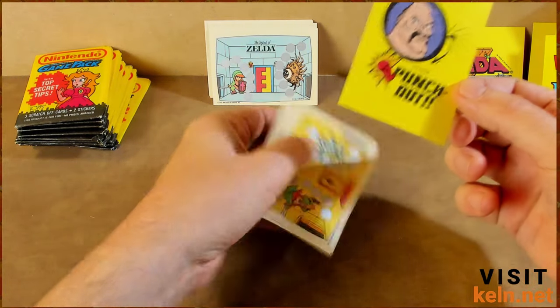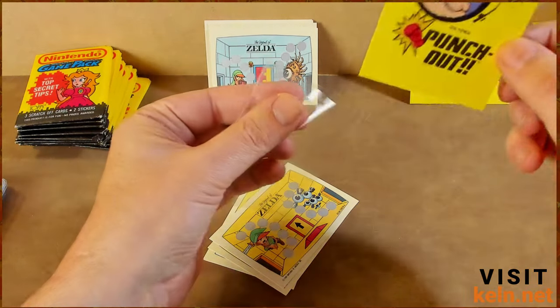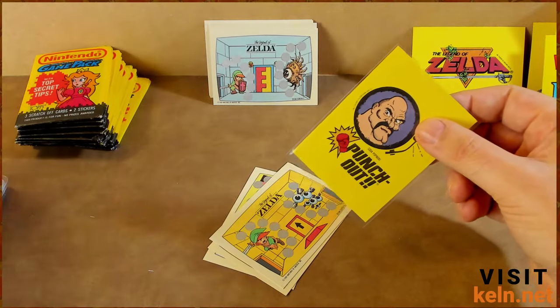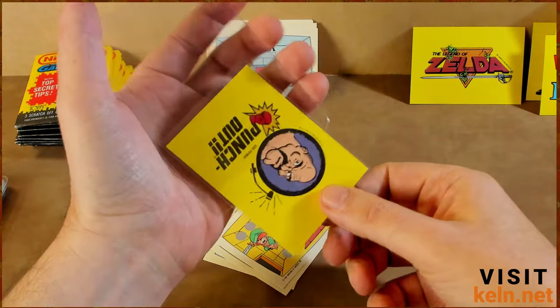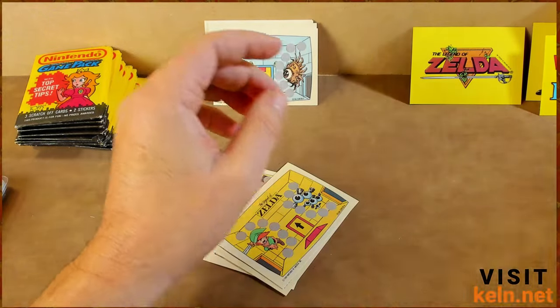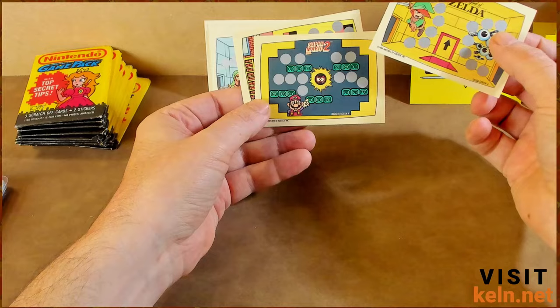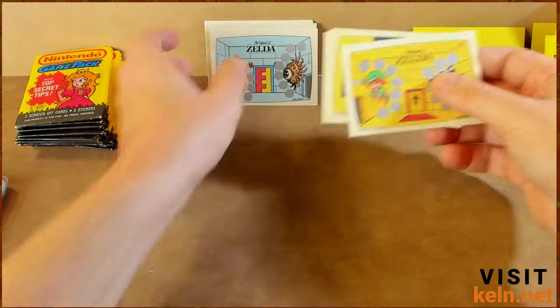When it came to Bryce Young and Caleb Williams, I do have a bunch of them coming — not a bunch, I think it's probably five or six total between the two. Just got that notification last night, so that kind of sucks. Well, for them anyway. Some more scratch-offs — Super Mario 2, Doki Doki Panic, another Double Dragon. Wait, was the other one one or two?